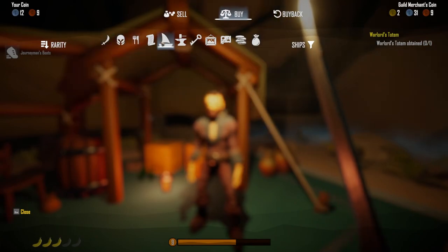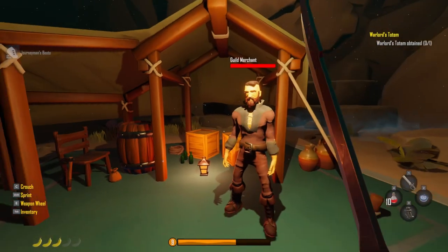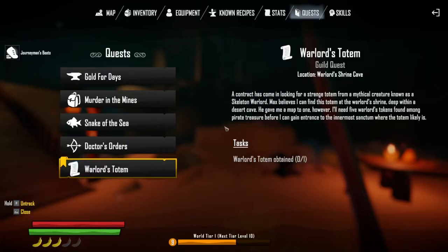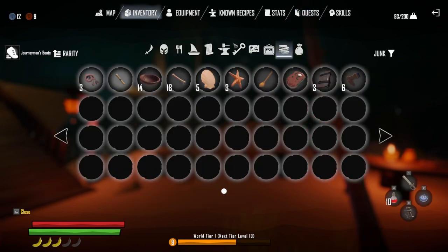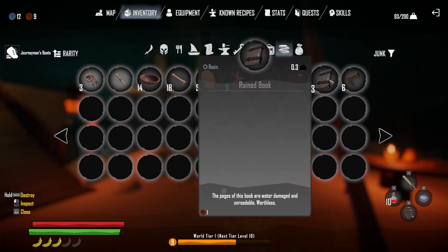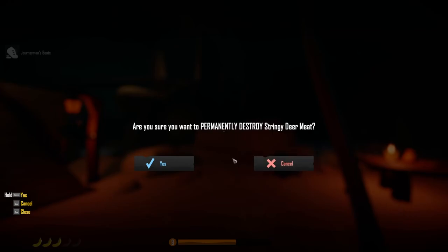Checking the shop - what a crappy shop, really bad. We need five tokens found among pirate treasure. I don't think I've found any warlord tokens yet. Maybe until you activate this mission they're not even spawning - that might be how it works.